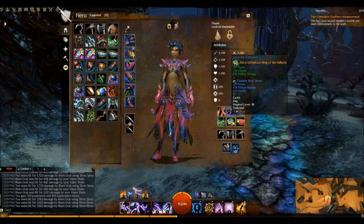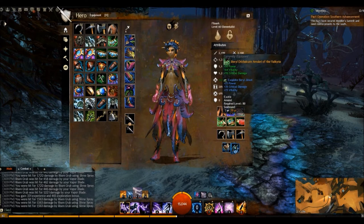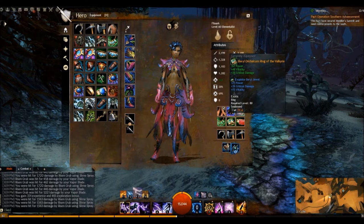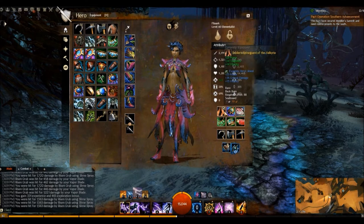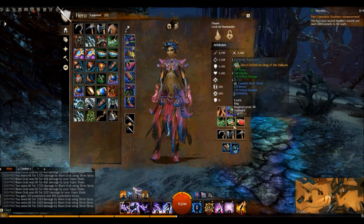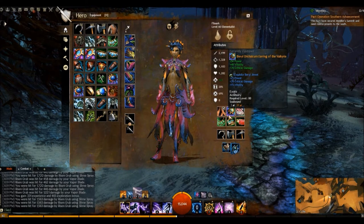But I like mixing some vitality in there, so I got some barrel stuff in here that's power, vitality, and crit damage. It's nice having some vitality or toughness. You see on my spine guard, I have some vitality and toughness. So you can max things out all the way, but sometimes if you just mix things up a little bit, it'll be quite fun.